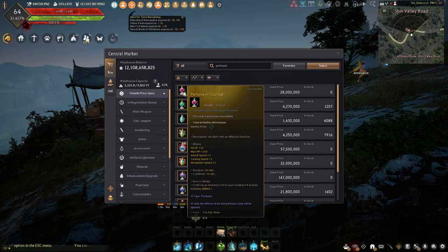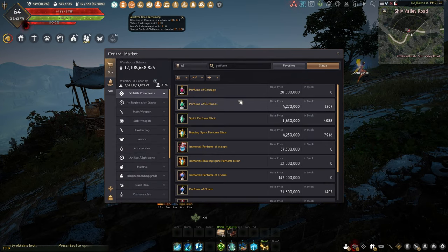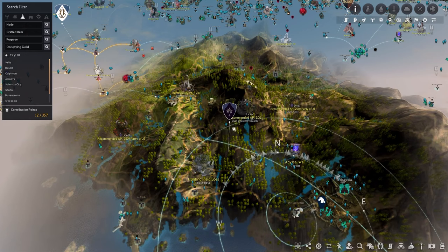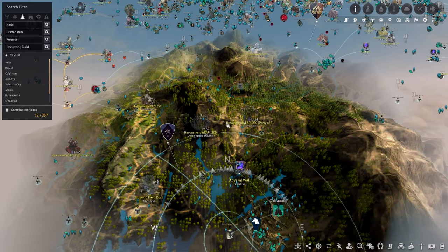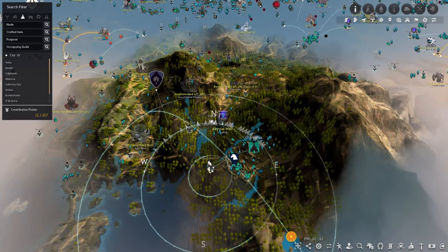The most important perfume is the Perfume of Courage. This perfume is excessively sold out, excessively pricey, and excessively good. It's been sold far more times than it should have on the market, but there will still be a lot of pre-orders. Perfume of Courage costs around 90 million coins an hour, making it a min-max item you're likely popping in zones where you barely reach the AP requirements — areas like Dekia Thornwood, Tunkata, Crypt of Resting Thoughts, Dekia Olin's Valley, or Dekia Ash Forest.